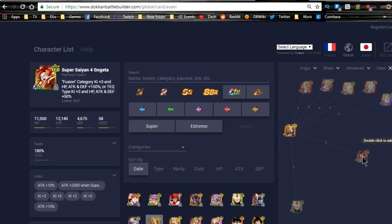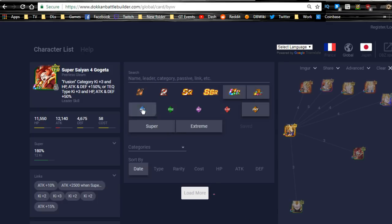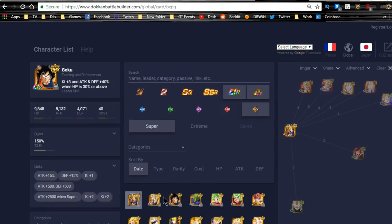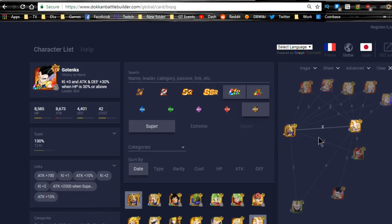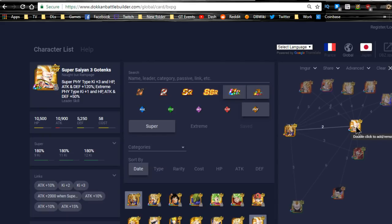But this guy is still a very good, very OP unit. There's not even the Super Saiyan 3 Gotenks listed, which I kind of wish there was. Let's see how many link skills those two actually share — they only share two link skills: Super Saiyan and Fierce Battle, which is not horrible. Considering most of these guys' third link skill is Kamehameha, which isn't really that great.